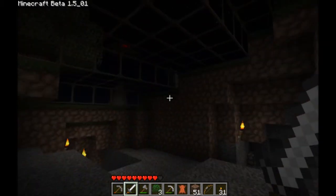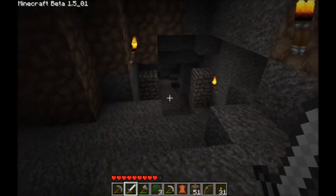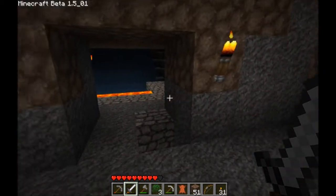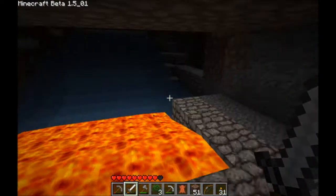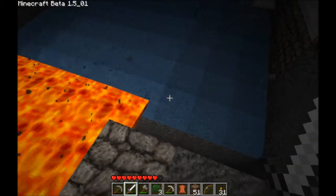I put in this glass structure because we kept getting attacked every time we were trying to move around through here. And that's another way back - all winds around. And then I was creating a kind of a monster trap here that I haven't finished yet. It was a lava water idea.